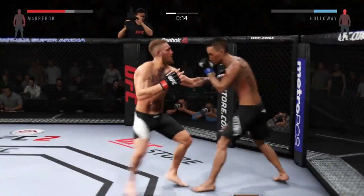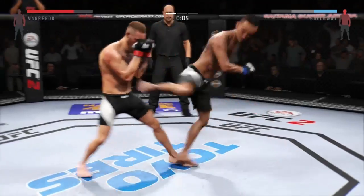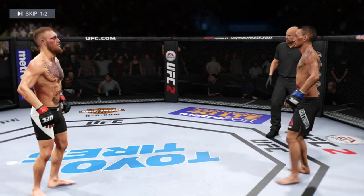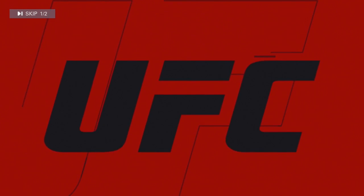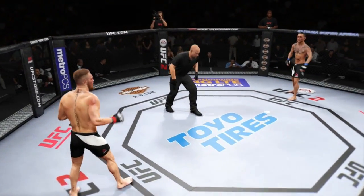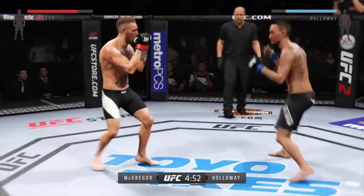He rocked me again with that overhand. Going to the body, jab, spinning back kick — I really didn't mean to throw that. When I use a fighter I haven't really used — maybe used Max Holloway a couple times to make the fight predictions against the AI — it takes me a little bit to get used to what moves he has and what moves he doesn't have. He tried to touch gloves, he didn't want to.